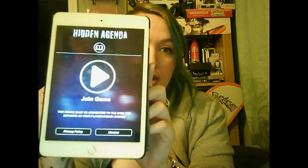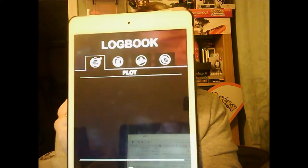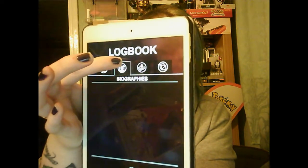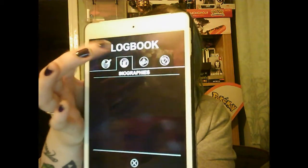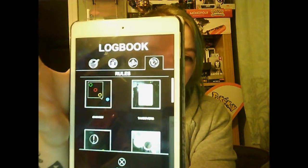This is how the app looks - it says Hidden Agenda and that's where you join the game. It gives you a code to connect up or it connects to your wi-fi. If you click the little book icon, you've got your logbook, your character files with biographies, the ripple events, and the rules of the game. At the moment there's no information there because I'm not linked up to the game currently.